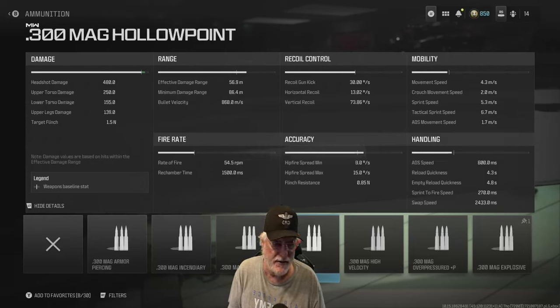ADS speed — that's the other thing I look at. 600 milliseconds. That's the gestation time for a rabbit. You could have a whole brood of those things in the time it takes for you to aim down sight.